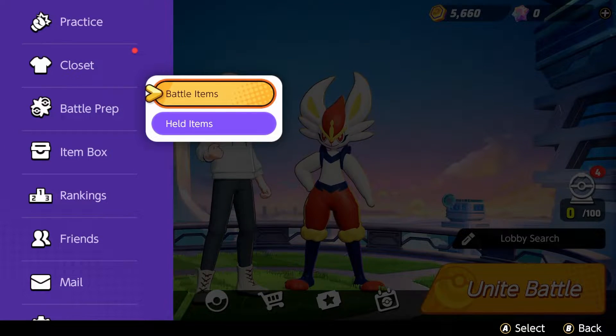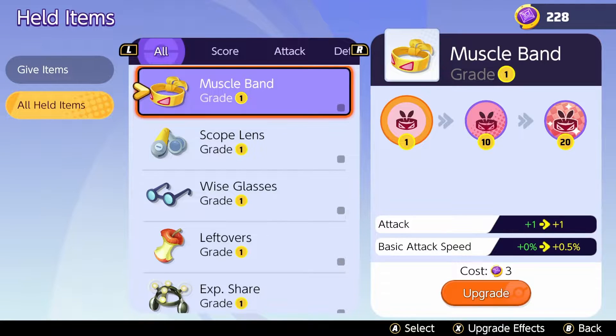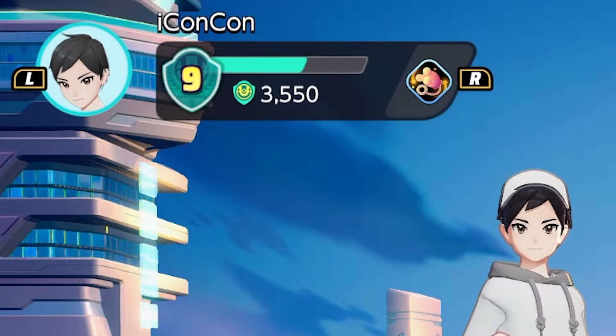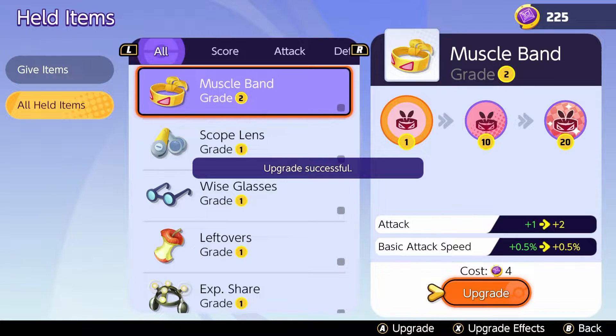In there you're going to select Held Items, and then from here you're going to go to All Held Items. You'll see all the items that you currently own — most of them will be level 1 when you get them. You can upgrade them with a currency that you earn from increasing your battle level, which is your main level shown on the home screen at the top left, as you can see here. All you have to do is select an item that you want and upgrade it.